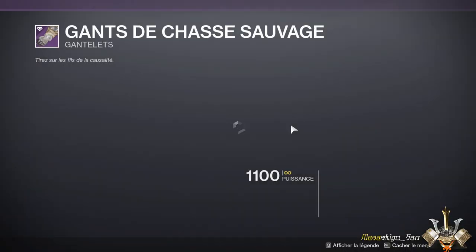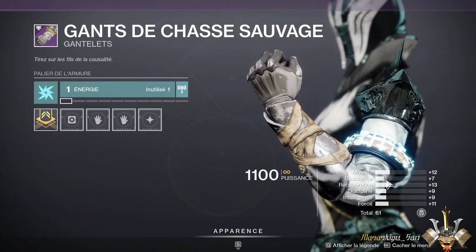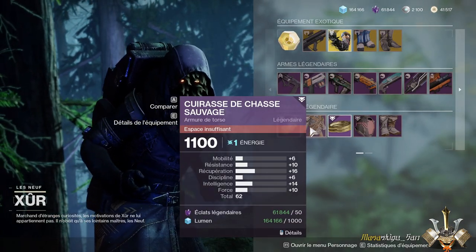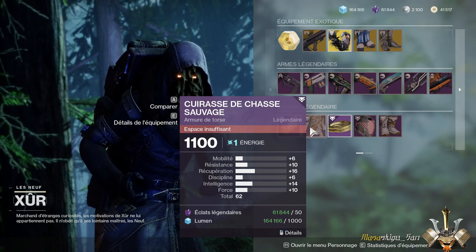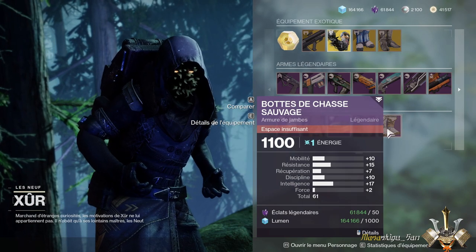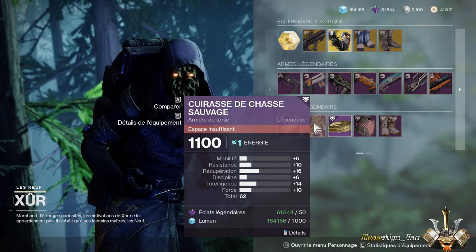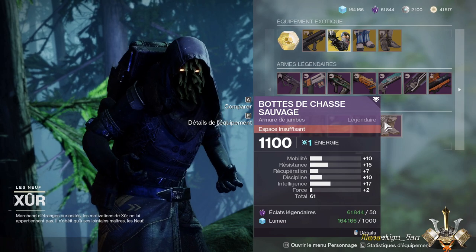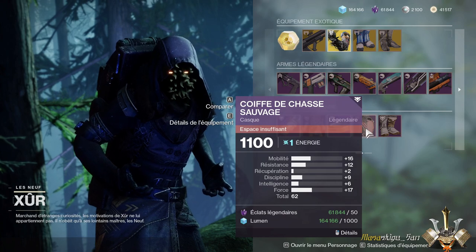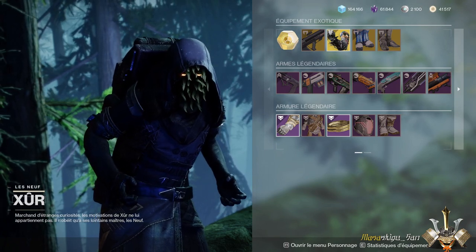Au niveau des équipements légendaires pour l'Arcaniste, on a des bras qui sont plutôt trop moyens, beaucoup trop homogènes au niveau des stats. Le torse serait nettement mieux, avec 16 de récupération et 14 d'intelligence. Le casque serait un petit peu mieux aussi. Vous pourriez très bien prendre le torse avec 16 de récupération et 14 d'intelligence, que vous mettriez avec ces bottes : 15 de récupération et 17 d'intelligence en plus. C'est plutôt pas mal. Éventuellement ce casque si vous avez besoin de force. Mais ce ne sont pas des pièces exceptionnelles non plus.